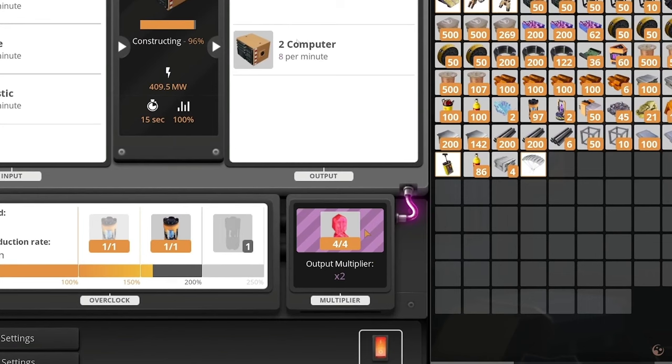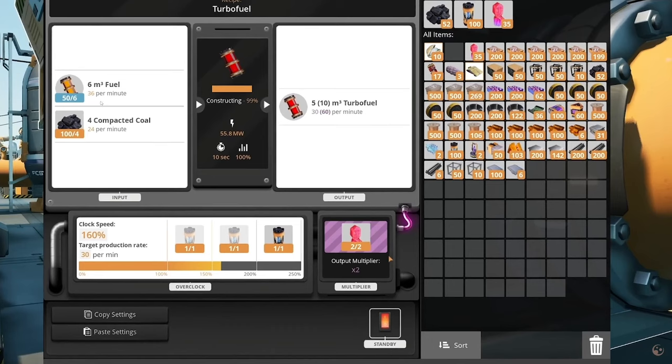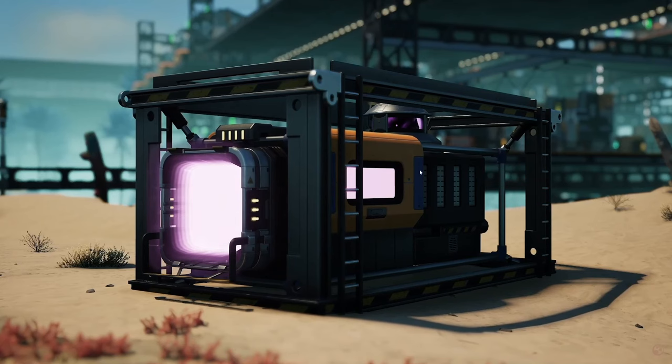We can see that making computers requires four somersloops, whereas turbo fuel requires two. Looking into the inventory, we can see things like diamonds, supercomputers, compacted coal — quartz has got a new look which looks quite nice — we've got ficsit ingots, ficsit trigons, dark quantum crystals, and the SAM ore which we now know is called Strange Alien Matter, or just SAM — not 'SAM ore.'